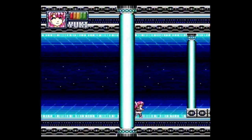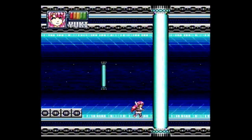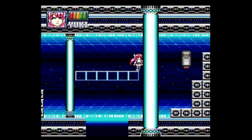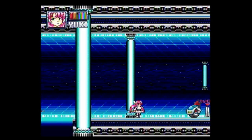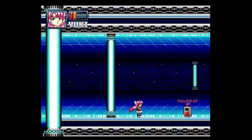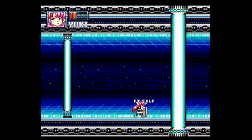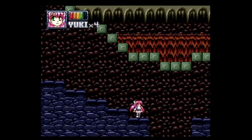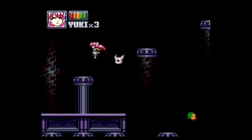The bulk of the game is a 2D action platformer with you controlling Yuki in traditional left-to-right fashion. Your standard attack is a sword slice, but as the game progresses, you gain several new abilities by picking up power-up chips that look suspiciously similar to PC Engine HU cards — although I'm sure it's a total coincidence. You get a charge shot, a slide which also damages enemies, and a very useful double jump.